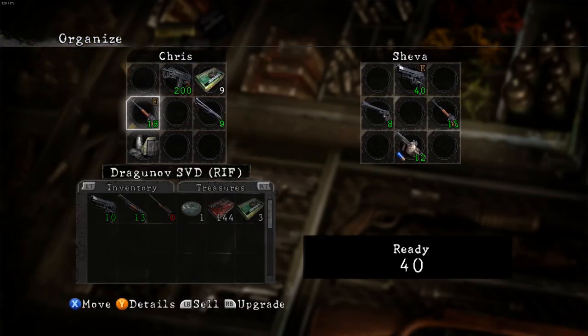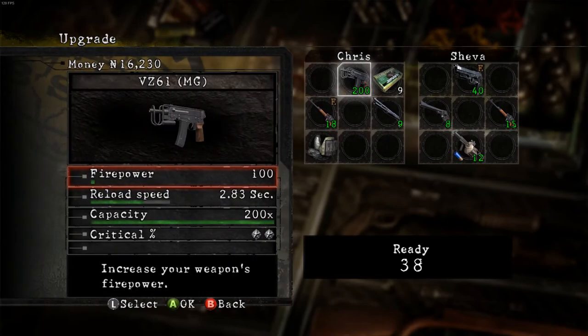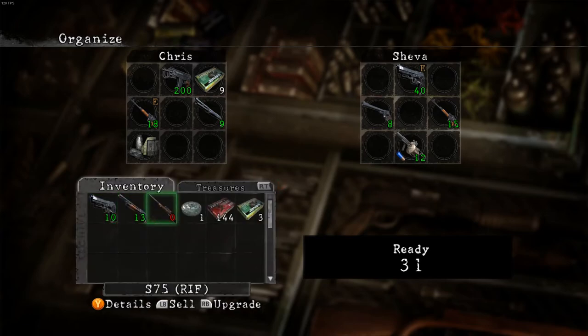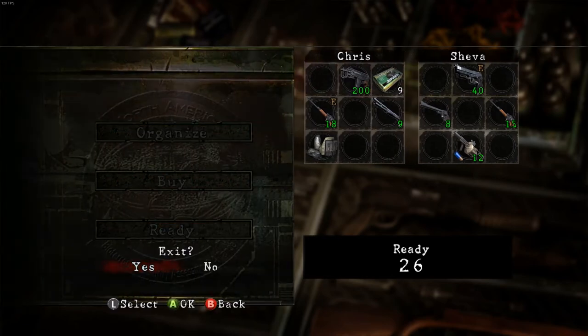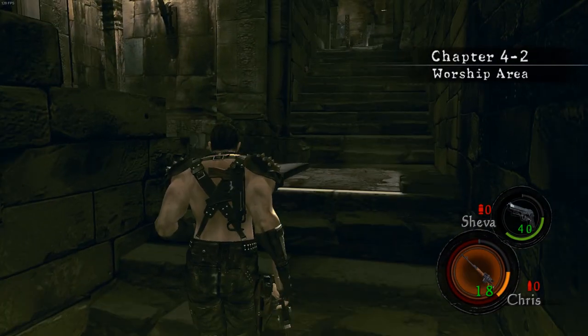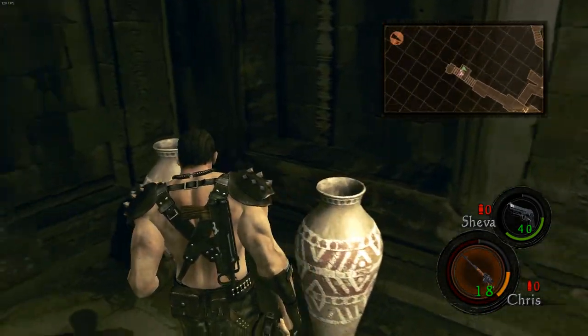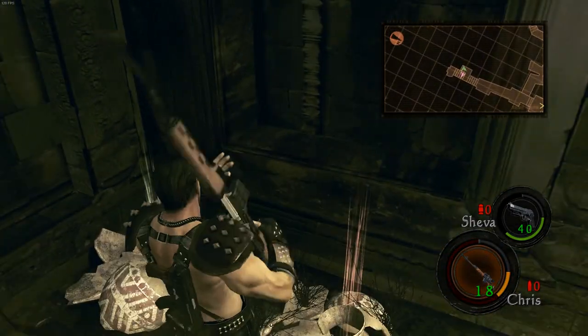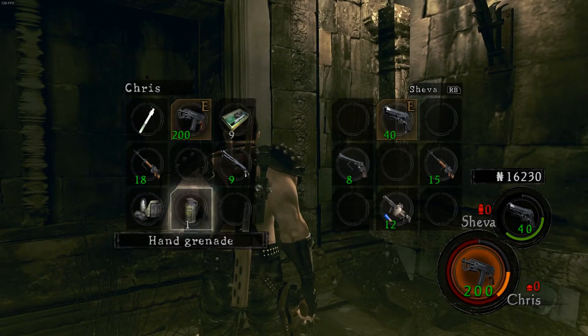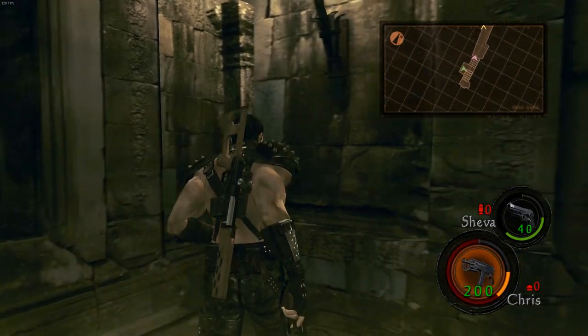Okay, it's all maxed out now. I don't need to upgrade reload speed. Let's do this. Oh, we are low on health — well, I am low on health at least. Okay, there's a green herb. Save for a red herb? Yeah, let's try to save for a red herb.